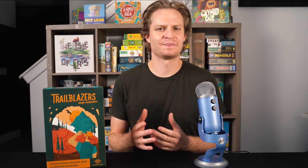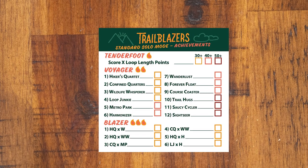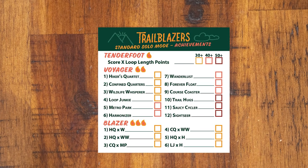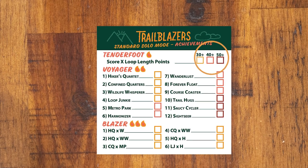Once you have scored 50 points, go ahead and add in some objectives. This handy achievement sheet gives you a checklist of objectives to try to accomplish. We went over this tenderfoot section of 30, 40, and 50 points.